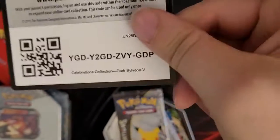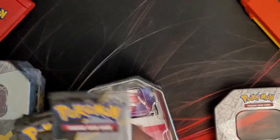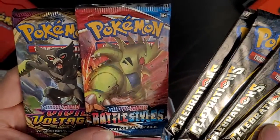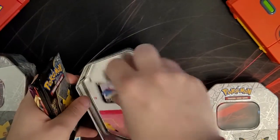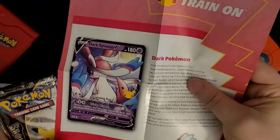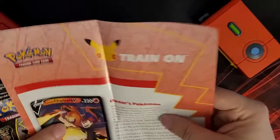There's the code for the Tin Can. So we have four Celebrations packs as well as two other packs — one is Battle Styles and one is Vivid Voltage. Inside there's just a little descriptor of what the Dark Pokémon and the Owner's Pokémon are. Pretty cool.